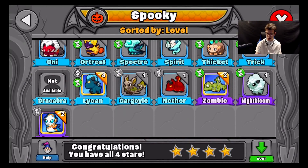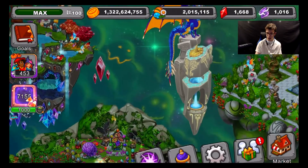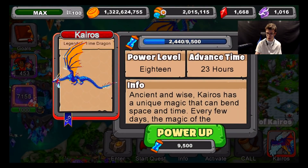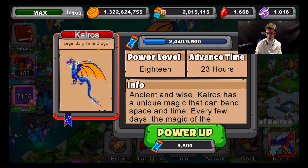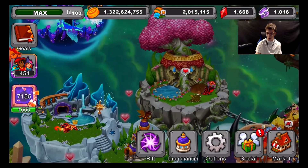Let me go check the spooky area. Yeah, I'm only missing the Break Barrow Dragon from the event, so we're going to get that in today's episode. We can also activate Kairos' ability. You can see I'm not even close to upgrading him again to his max level, but hopefully by episode 24 we'll be able to do so. We'll also be able to do the racetrack too.